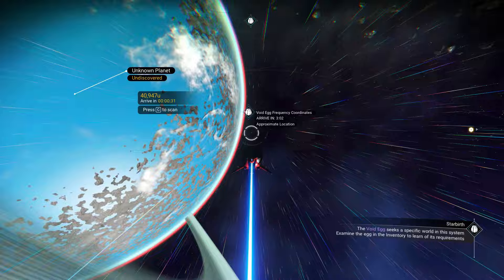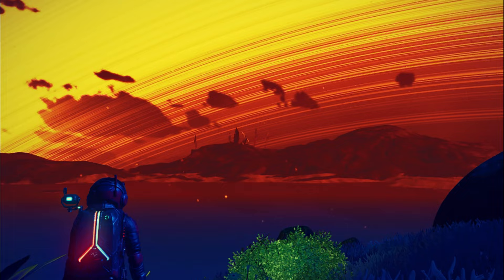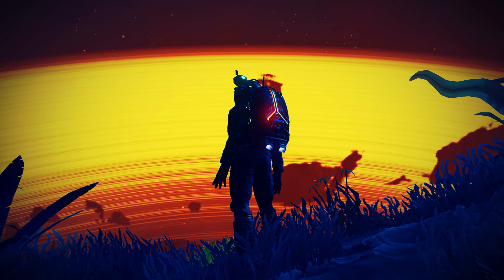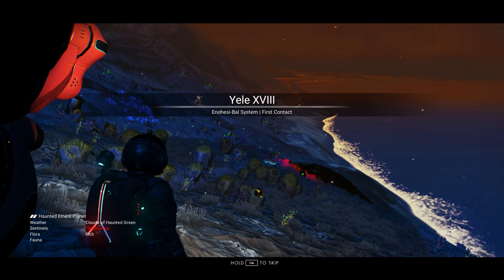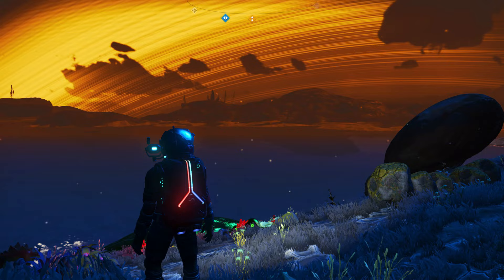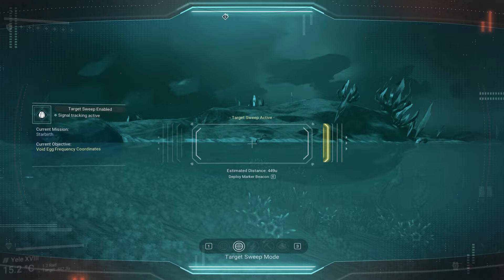What's new and better in this mission is we no longer need to search for specific coordinates, which used to take a very long time. The expeditions update added a new feature — a sweep mode on our visor — and it will direct you to where you need to go. Just go in the direction it leads you.